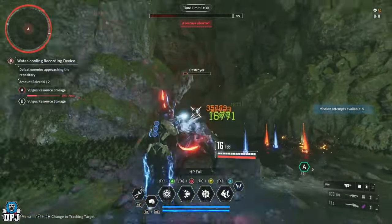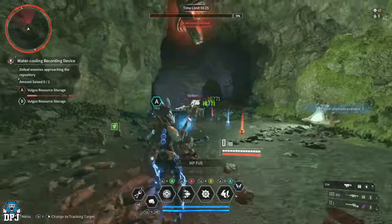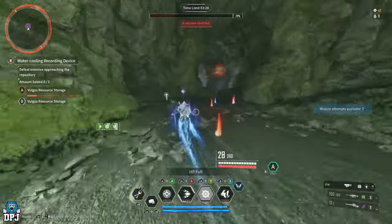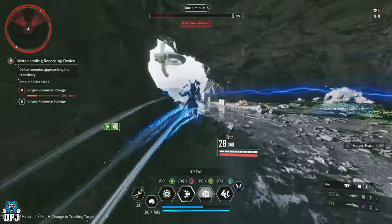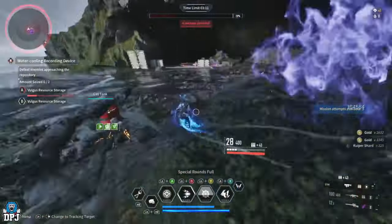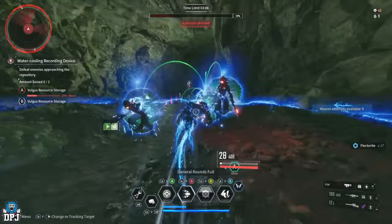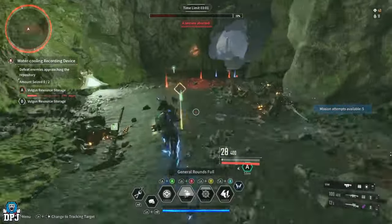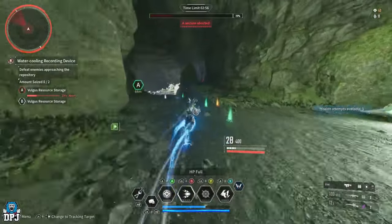Once we take enemies out, we want to leave the guys on the point alone. Don't go near the point, because if you kill the enemies on the point it starts the capture bar up again and we don't want that. From here you just want to run this way and take out all these ads. Enemies spawn here too, right by this little container — take them out, run backwards, and run back up. It's basically a cycle until the time limit runs down.